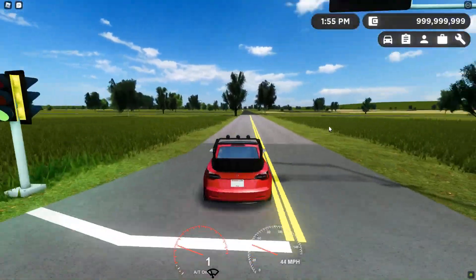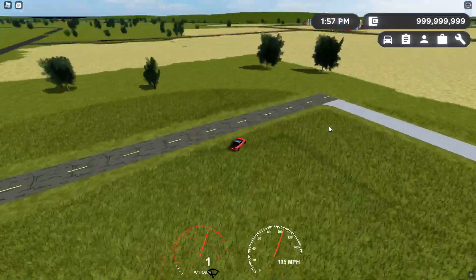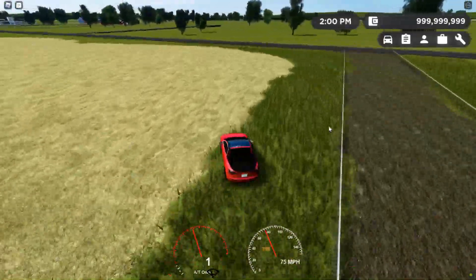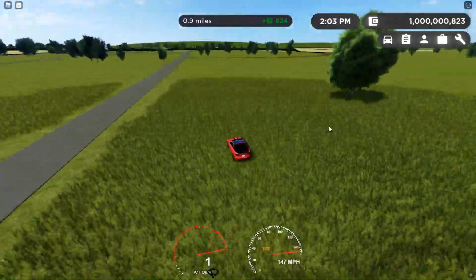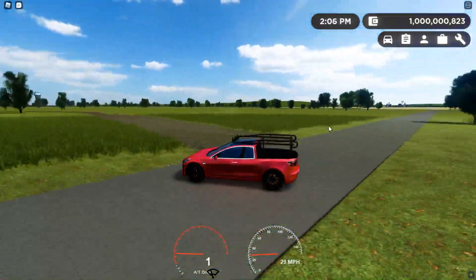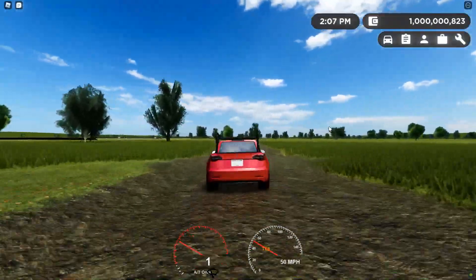It does have a rally light bar. Let's see how it handles off-road — there's a dirt trail somewhere around here. Oh, there's one right here! We're gonna take the scene over the dirt trail and see how it handles. And here are the brake lights — I forgot to go over those.